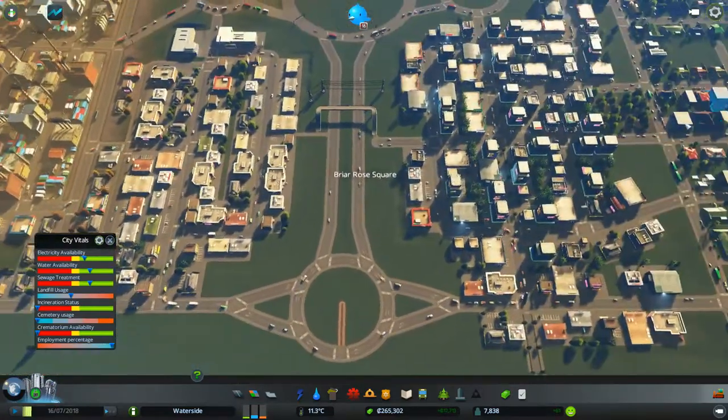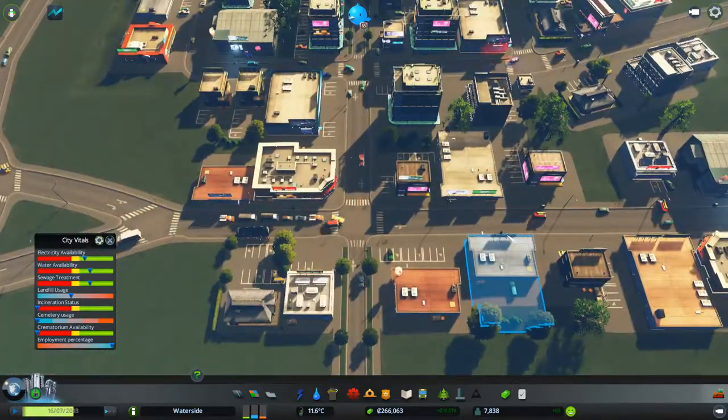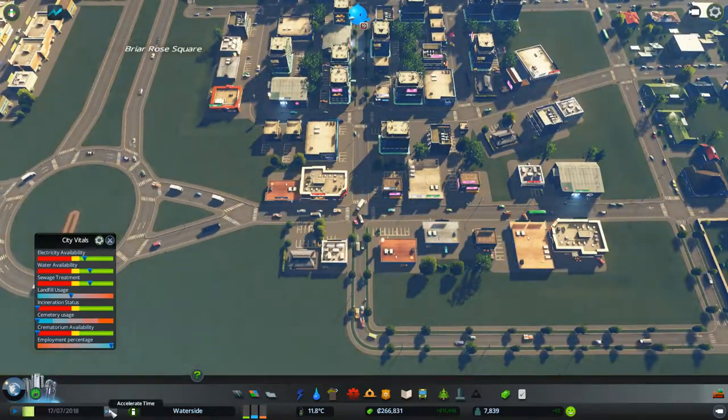We've got a little bit of a traffic jam here. Because you're reaching this key milestone you've got to start watching out for traffic, as the city is now getting to a point where traffic flow becomes important. I'll probably speed the game up a little bit.